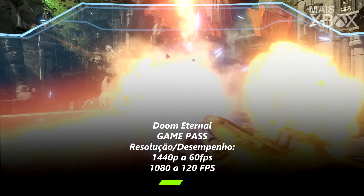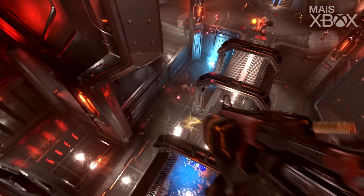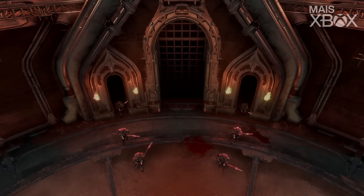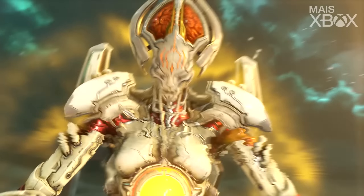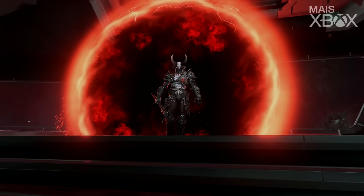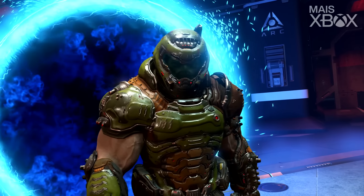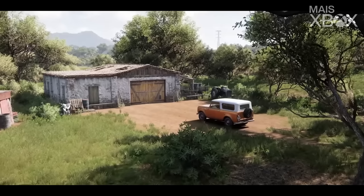Hunting demons in high resolution is always great, especially when we're talking about Doom Eternal, which already had impressive graphics at launch. Now with a graphics patch optimized for the new generation, the game is absolutely incredible and even more fluid. Seeing enemies being destroyed in first person with frantic shootouts at maximum quality is really something. Doom Eternal is right there on your Game Pass for you to play.